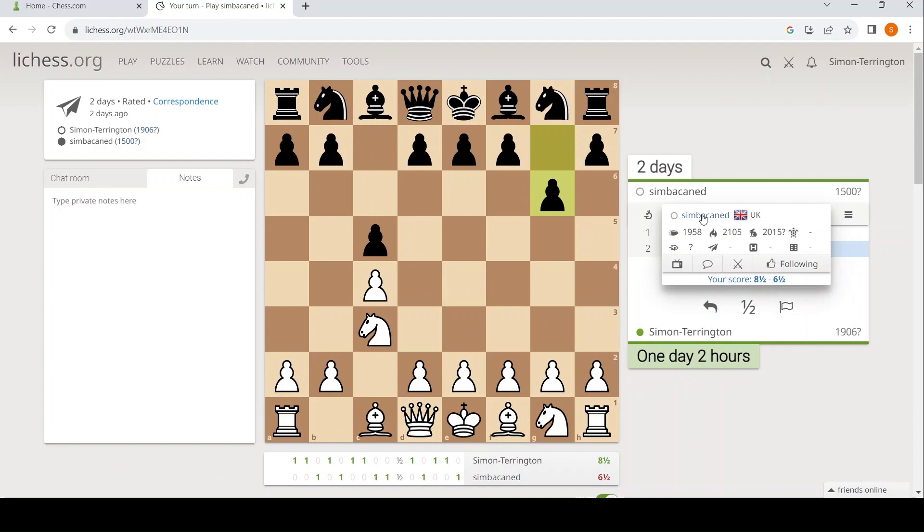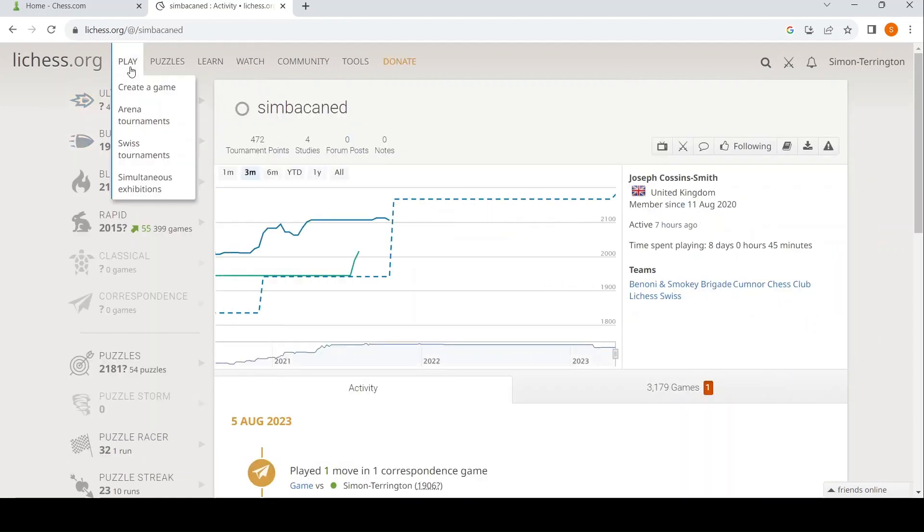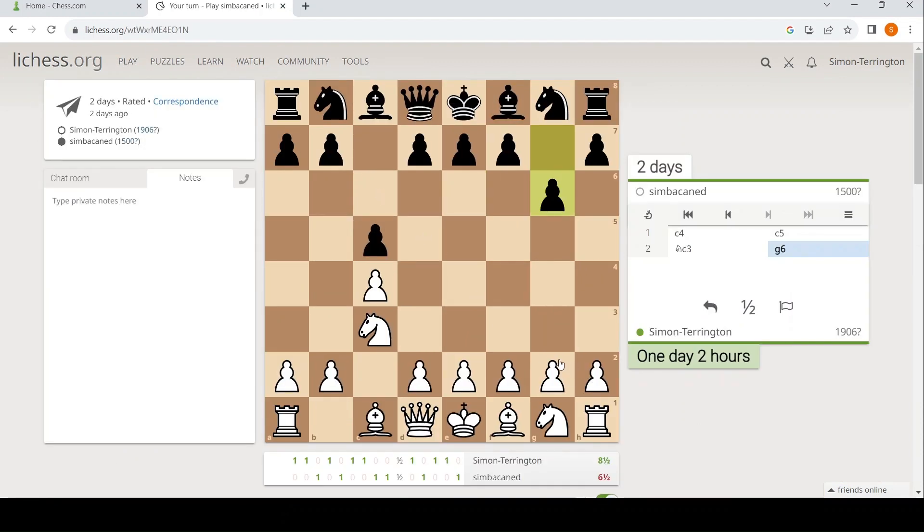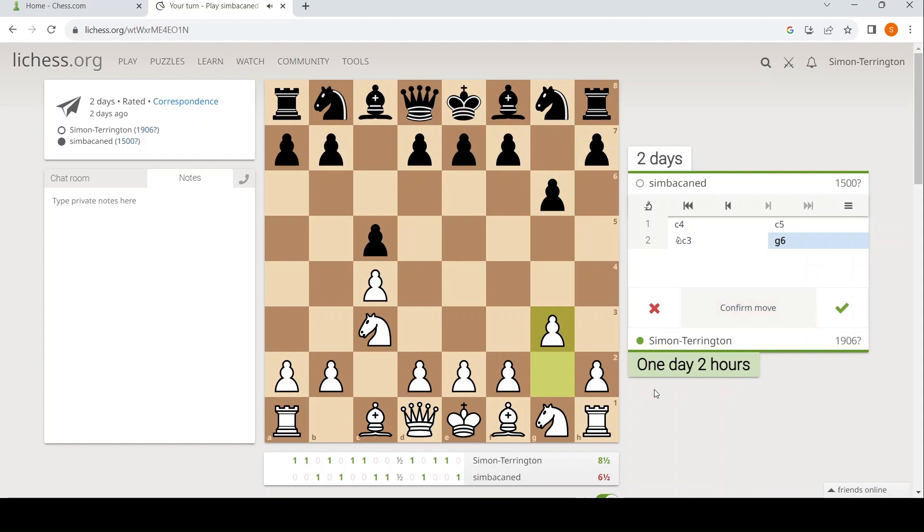Okay, so next — Simbacan. Joseph — is it Joseph? Joseph is a good player. Everyone's a good player, but he's a good player. So I talked about playing e3 last time, so you'll be shocked to know I'm going to play g3. White cannot be worse here. This is a sensible idea. We're going to develop the bishop on the long diagonal. We're not going to play e3, d4, because the stats for that aren't bad, I just found it a bit lacklustre. We're doing English as well as chess.